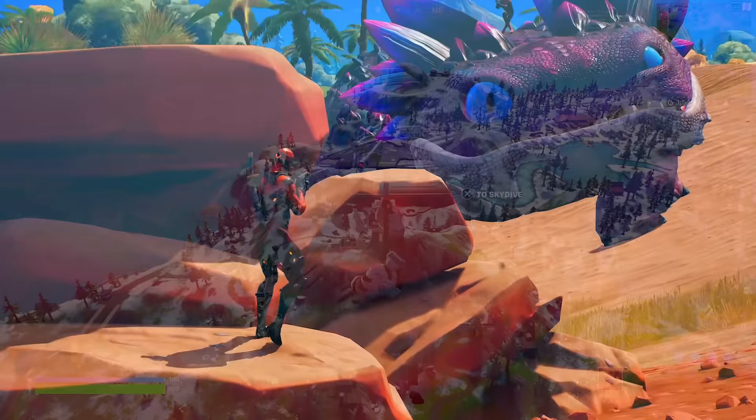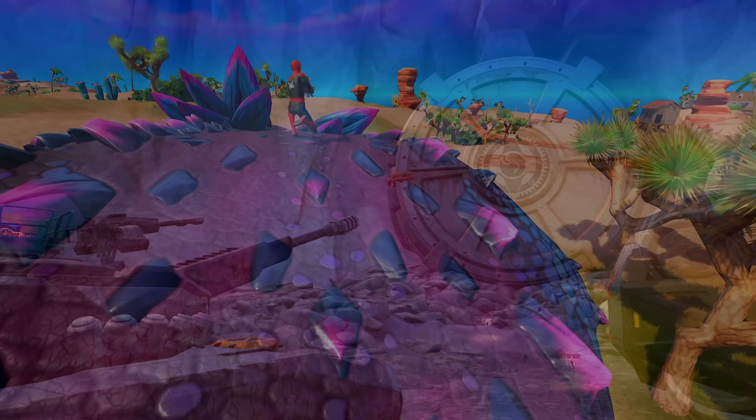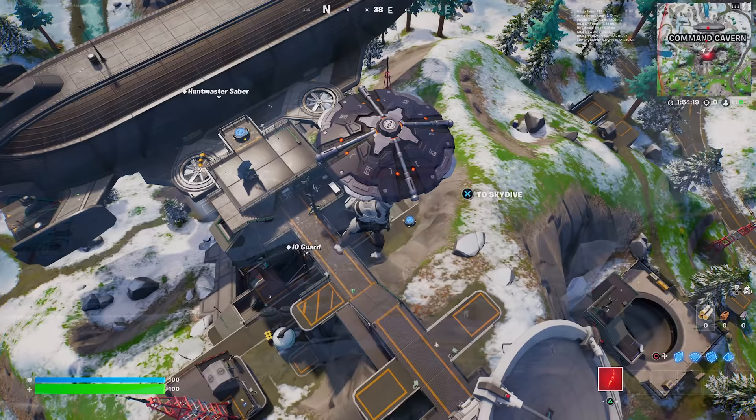So before we get into the game and talk about other leaks, first up we are going to be talking about Clombo. Yes, Clombo the Dinosaur — we all used to love and enjoy it back in our games, and then it just got randomly taken out of the game. Now, in Command Cavern right now, we have got two very big vaults that have just been added into the game.